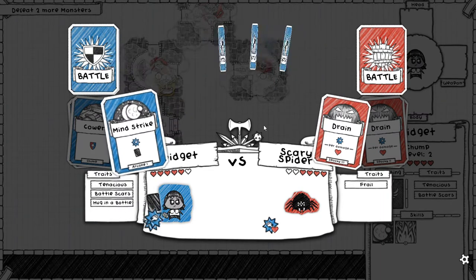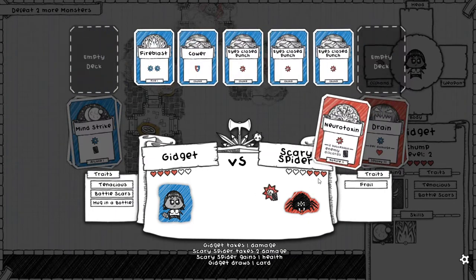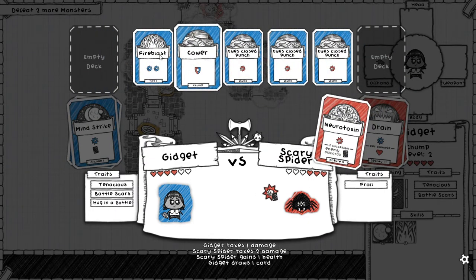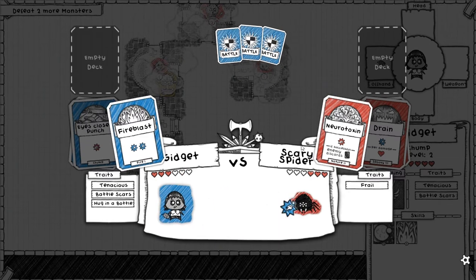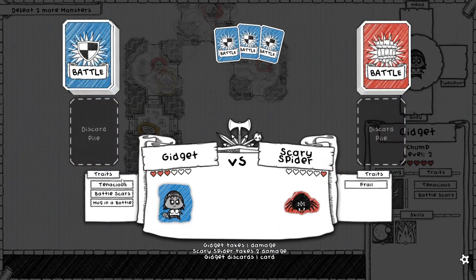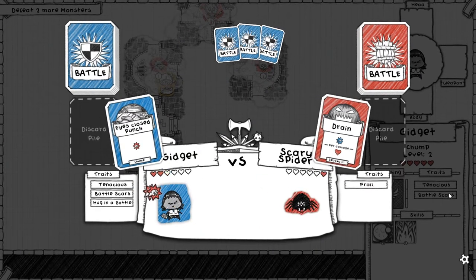Let's go ahead and do Mind Strike here. We do two damage because of the build-up magic card we played previously. You know what, we'll just take a damage and lose a card — we've got so many cards here, it's fine. And now the monster can't kill me because I'm tenacious, not that it has any three damage cards anyway. And this will kill it through the healing, thanks to the frail ability.